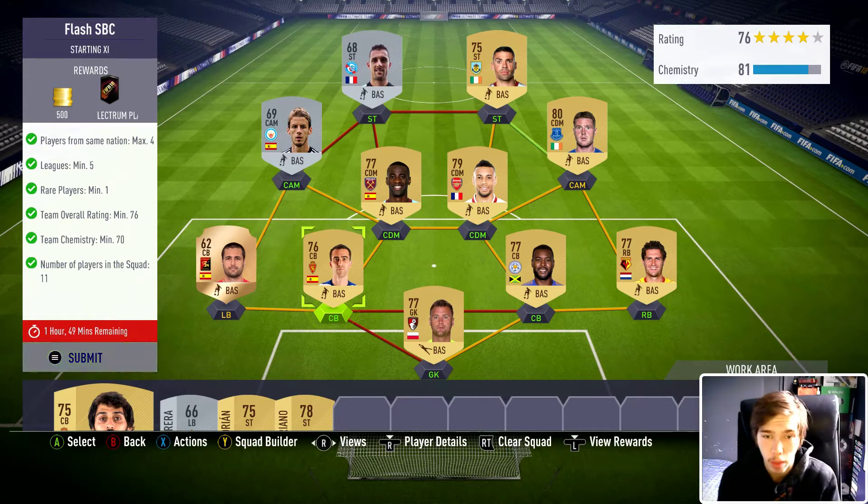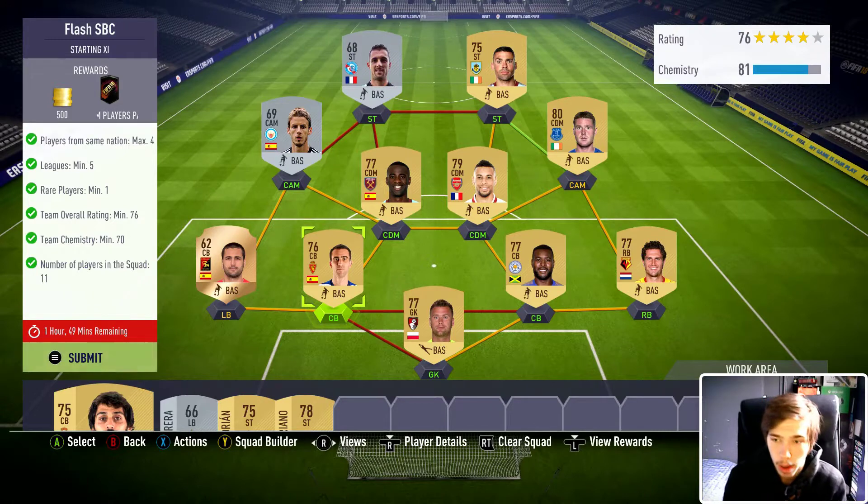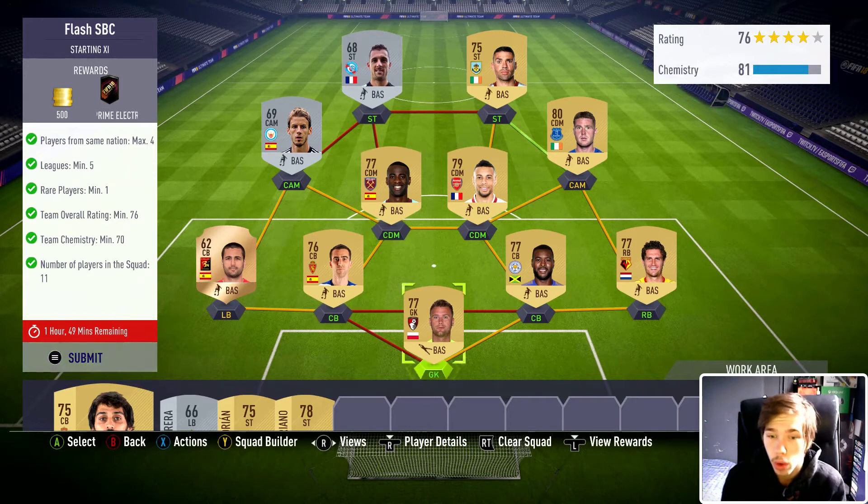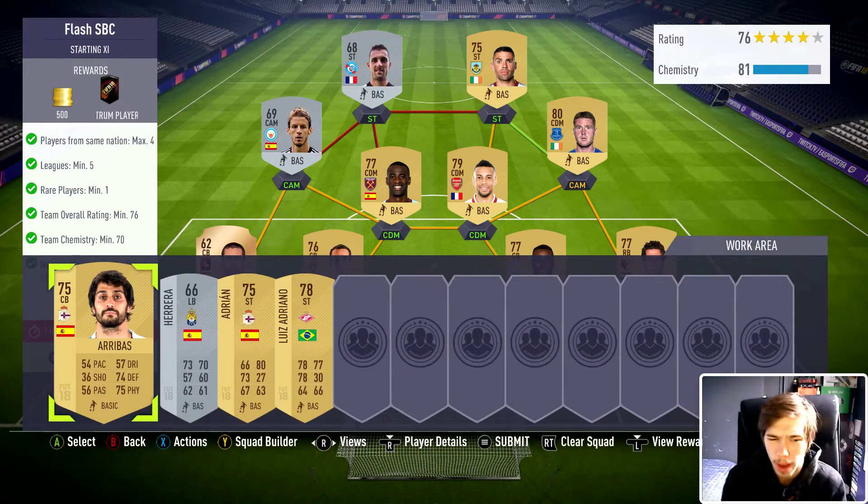The requirements are: max 4 leagues, minimum 5 rare players, minimum 1 team, overall rating set, 6 team chemistry 70. There are 11 players in this squad and they're all first-owned because I've been doing the EPL pack.